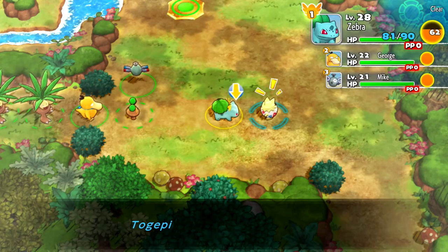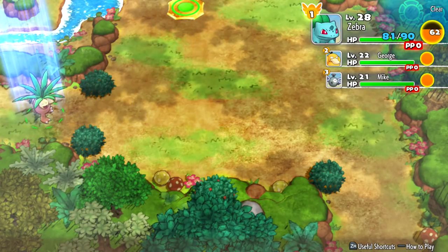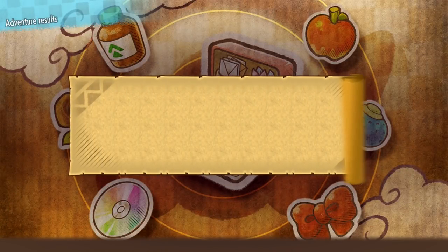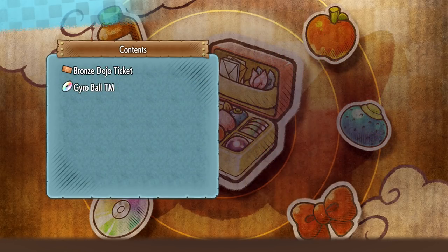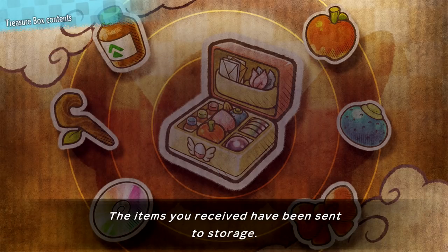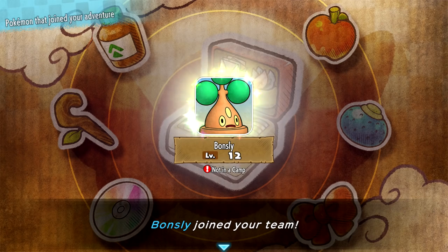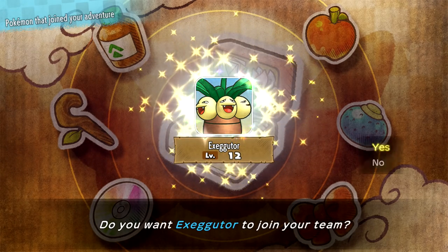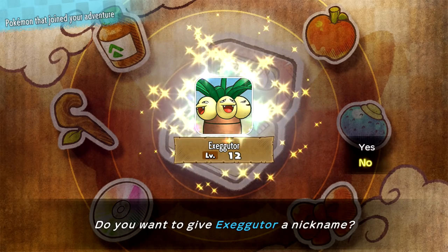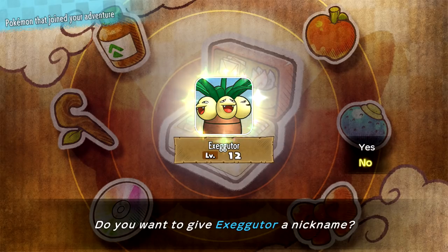The whole team comes running out. Zebra successfully completed the job at Sinister Woods! We get a Bronze Dojo ticket and a Gyro Ball TM — wow, interesting. The TMs received have been sent to storage. Bonsly at level 12 would definitely like to stay on our team — Bonsly joined our team. No nickname. An Exeggutor with a rare quality — I don't know if I can send these guys away later for money, but I hope so. Right now I'll just have them on the team — the more the merrier.